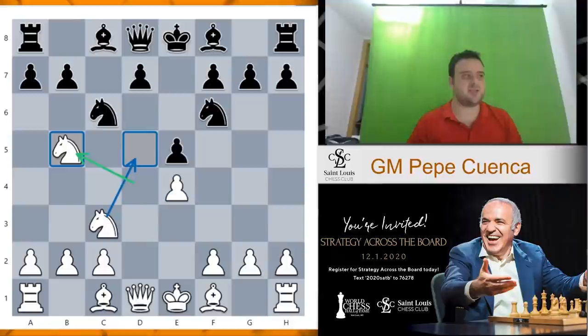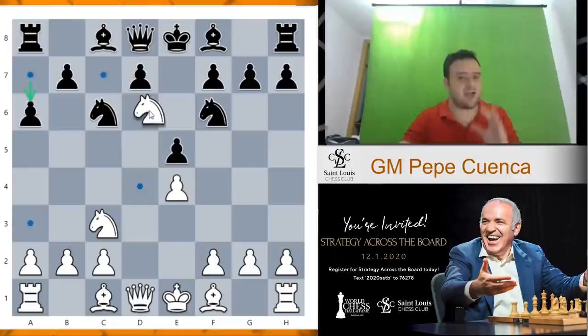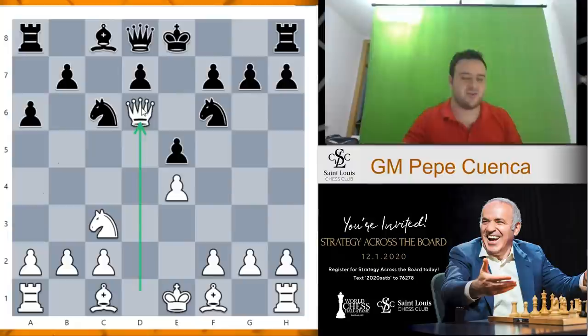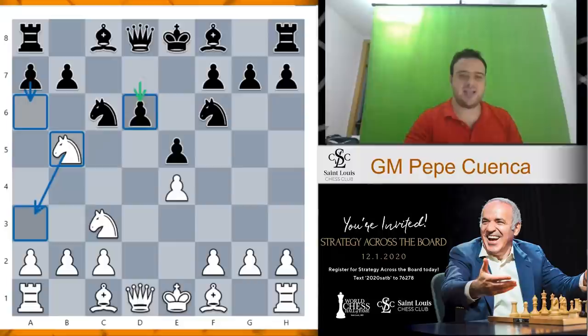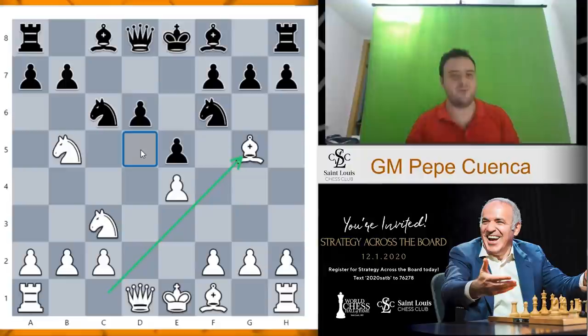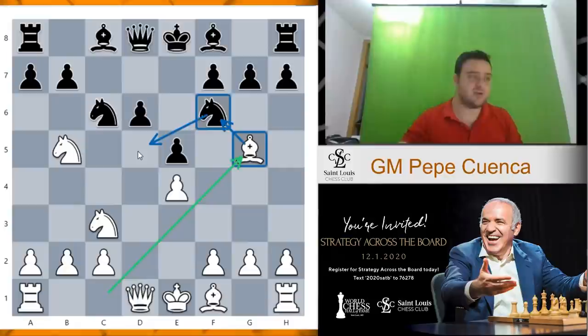So knight d to b5 in the Svechnikov. Now it's very important to play d6 in this position. Otherwise, after a6, the white knight doesn't need to be retreated to a3 — instead you can jump to d6 and force black to take on d6, and then this position is very good for white. So black plays d6 and then we play bishop g5. It's very important to fight for the d5 square because it's a weak square. Ideally, we would love to install a knight on that square, so we play bishop g5 to eliminate one of the defenders of d5.